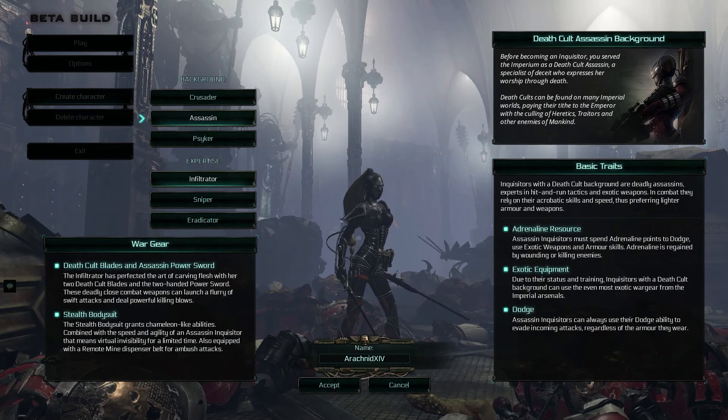They have exotic equipment. Due to their status and training, Inquisitors with a Death Cult background can use even the most exotic war gear from the Imperial arsenals — Death Cult background being the Assassins. And dodge: Assassin Inquisitors can use their dodge ability to evade incoming attacks regardless of the armour that they wear. Dodge is a specific game mechanic limited only to the Assassins.